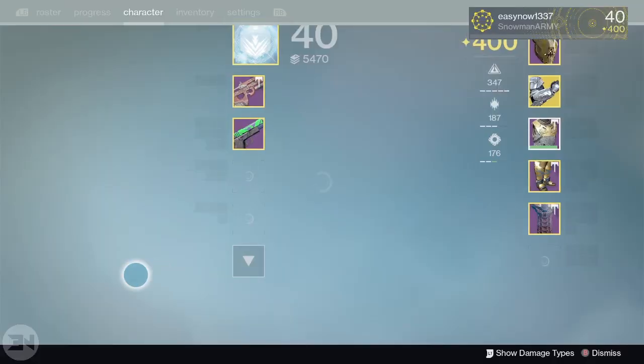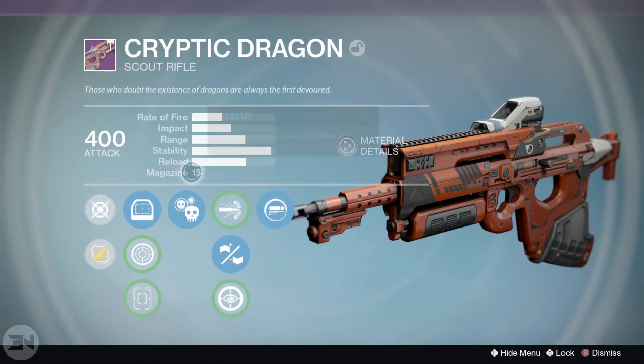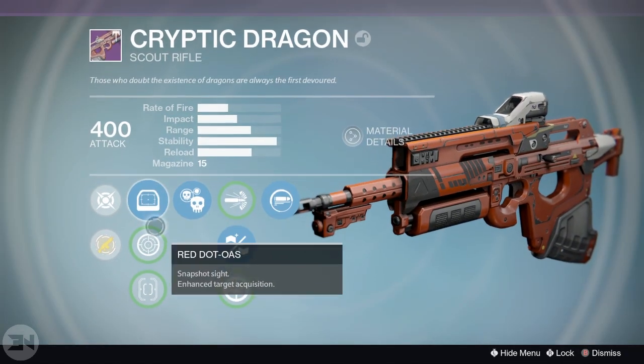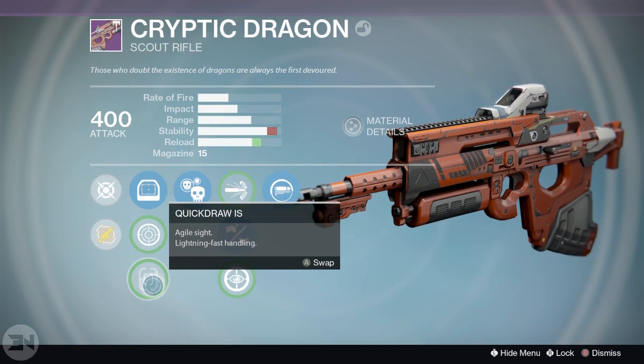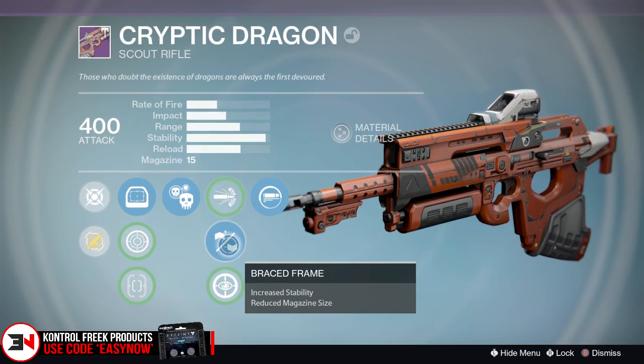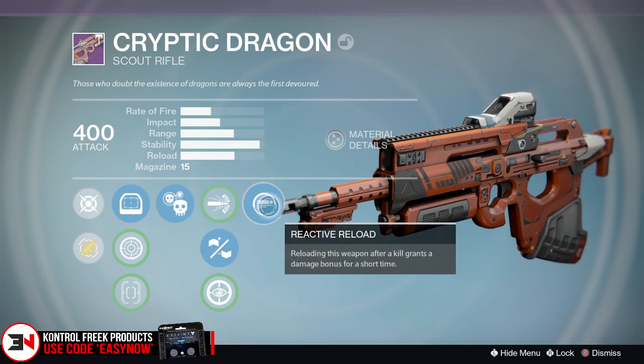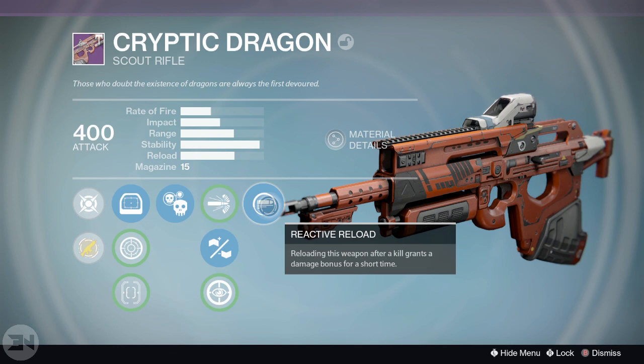Let's talk about the perks I have on it. I have Red Dot OAS as my main sight with enhanced target acquisition. We have Ranged Lens RLS3, Quick Draw IS, and then we have Crowd Control, with a choice between High Caliber Rounds, Braced Frame, and Custom Optics.